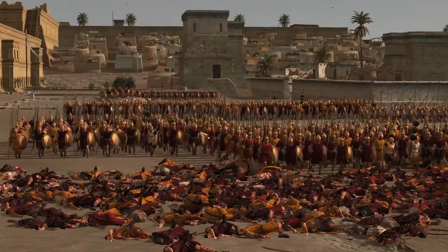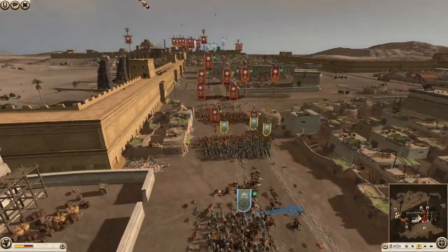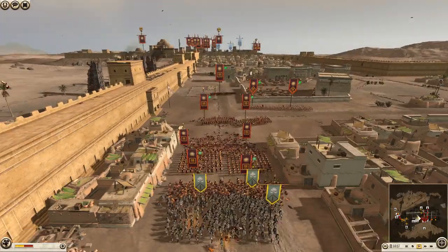There's one, two, three, four, five units of Militia Hoplites — they might as well have just brought more elite units at this point. This is ridiculous. They've got some pikes ready for them as well.